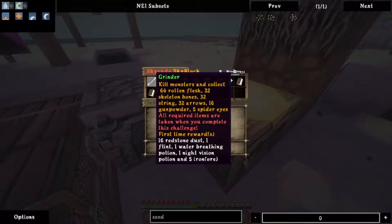Brinder: kill monsters and collect 64 rotten flesh, 32 skeleton bones, 32 string, 32 arrows, 16 gunpowder, and 5 spider eyes. That is not something we can do right now — we have no spawners. We'd have to find people with grinders.